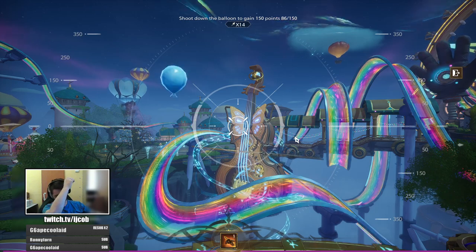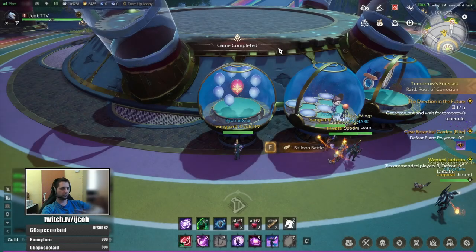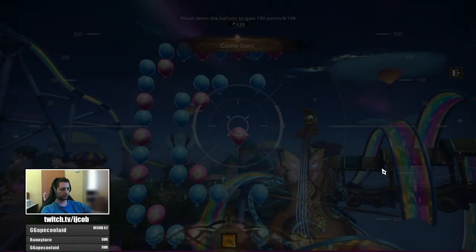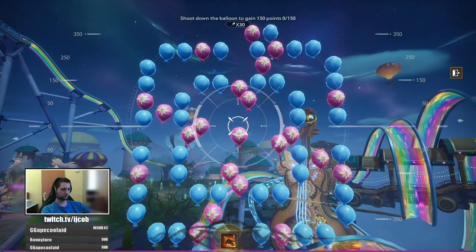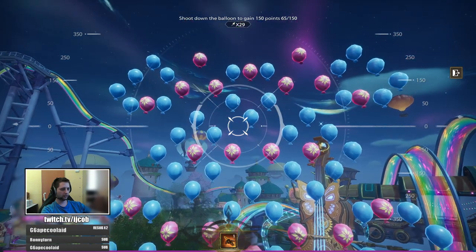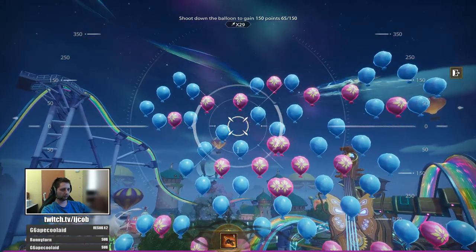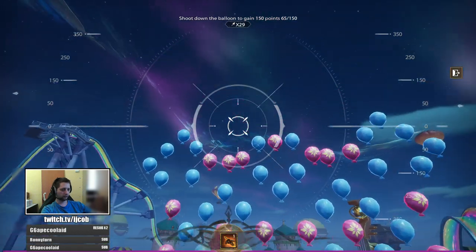That's stage 1. Each of the stages has 2 rounds. For stage 2, you want to destroy all the balloons in one shot every time in the first round. In the second round, you want the balloon to be somewhere around here and shoot after that.